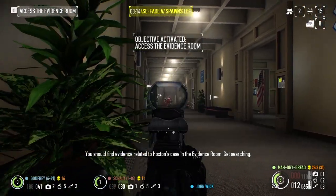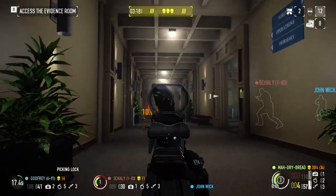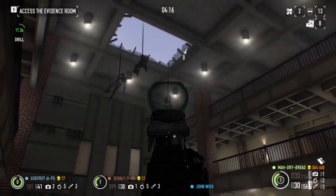Overall, the Uzi is another SMG that's good, but not great. There's nothing it can do that others can't. It can't outlast the Cobra, and it can't outdamage the Cobus 90. Skip it.